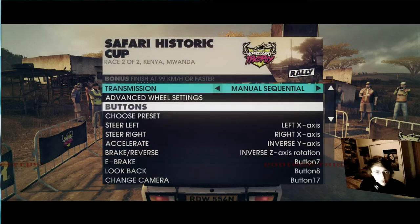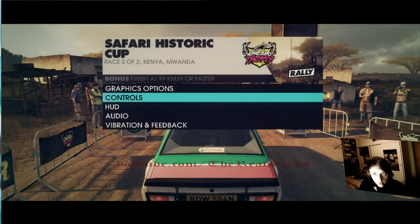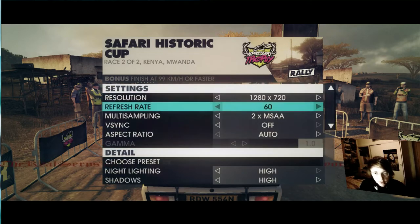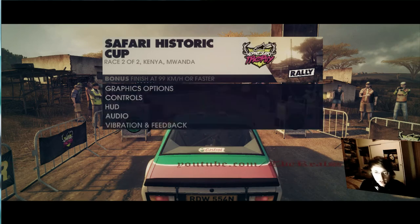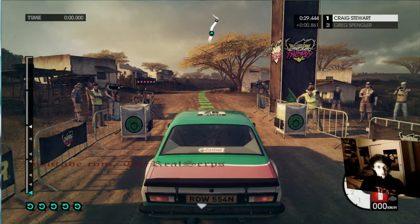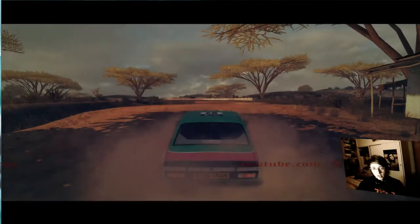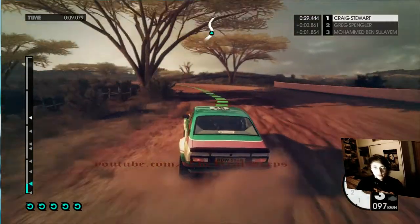Controls — manual sequential, H pattern, that's what I want. That'll do, that's all set up. Vibration feedback. Can't actually change the difficulty, I don't think — from memory I have to restart the race to be able to do that. Yeah, I can't change the difficulty. Oh well, at least now I've got my gears. I just want to change my view. There we go.